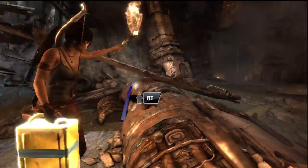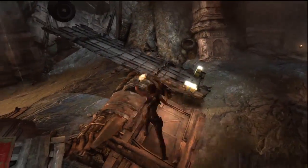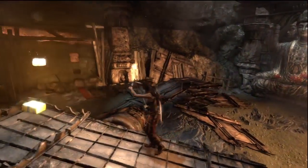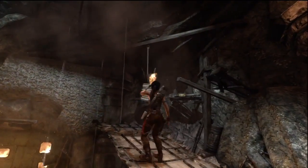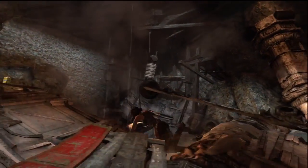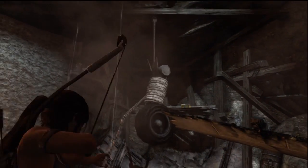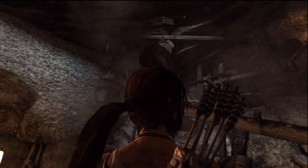Come back here, gas can — what you doing? Put you back down there. All right, we've got to figure out this last one now. I might have missed one. You see one more over there — I don't know if that's necessary. A lot of these tombs, you can get away with doing less than what you actually need to.